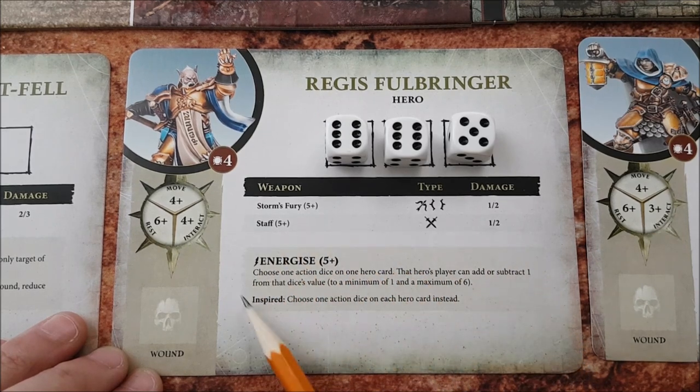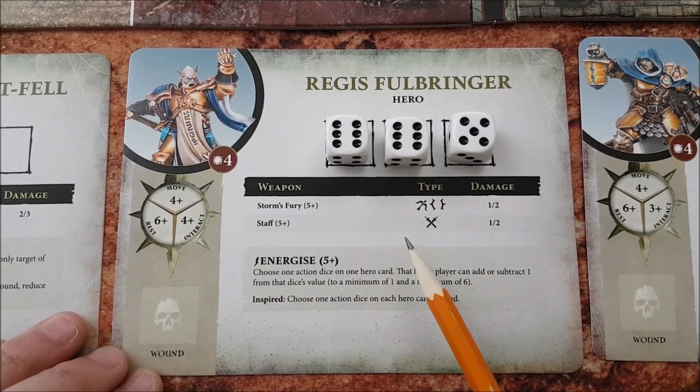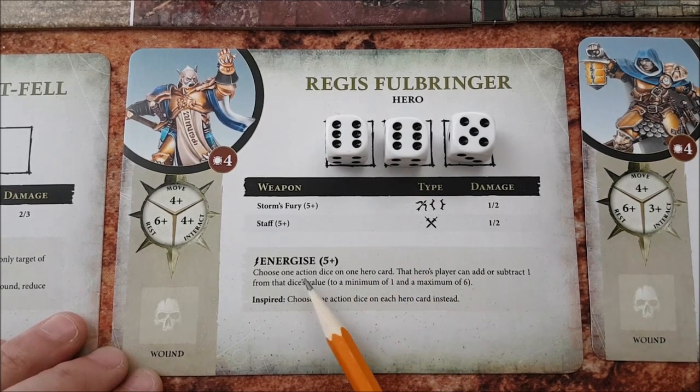Last we have the special ability, which has two different versions: normal and inspired. This particular ability lets you adjust one of your dice up or down by one, or for the inspired version, all of the heroes get to adjust one die by one. It may not seem that useful, but when I talk about chain actions later, it'll make more sense why you would want to use this ability.